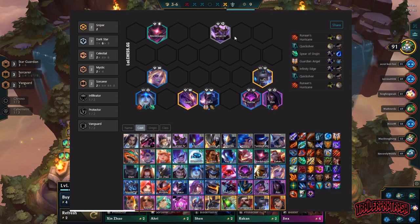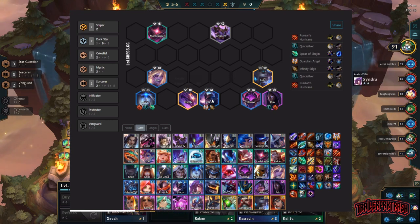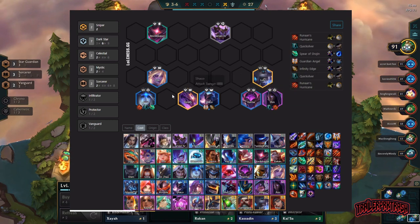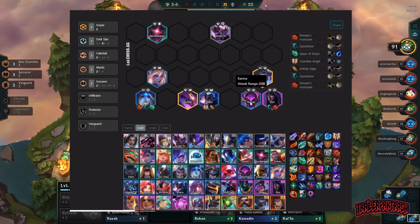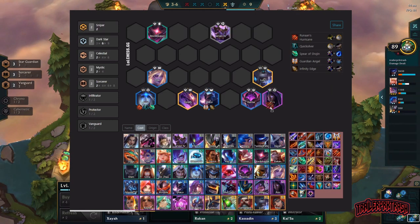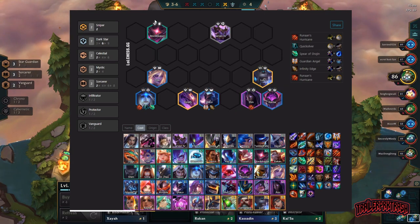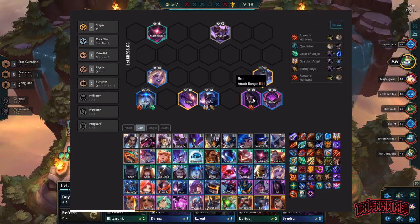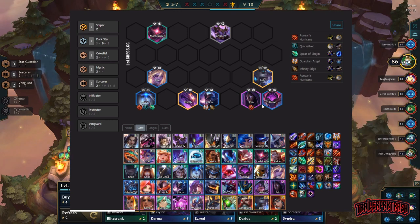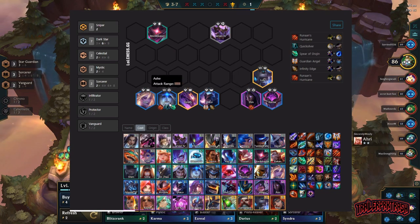This comp is almost guaranteed to get you into the top four, even if you're contested on it. It's a little harder to reach because you need to keep your health up until you get Jhin, Ashe, and Shaco. I like to have Jhin in one corner, Ashe in the other corner, and Karma right next to Jhin so Karma shields him. If you don't have Quicksilver on Jhin, switch Karma and Jhin around — if Blitz pulls Karma, she'll still pop a shield on Jhin and then die, which just powers Jhin up more. Without Quicksilver on Ashe, pull Lux down to the inside so your carries can't get Blitzcranked off the rip.